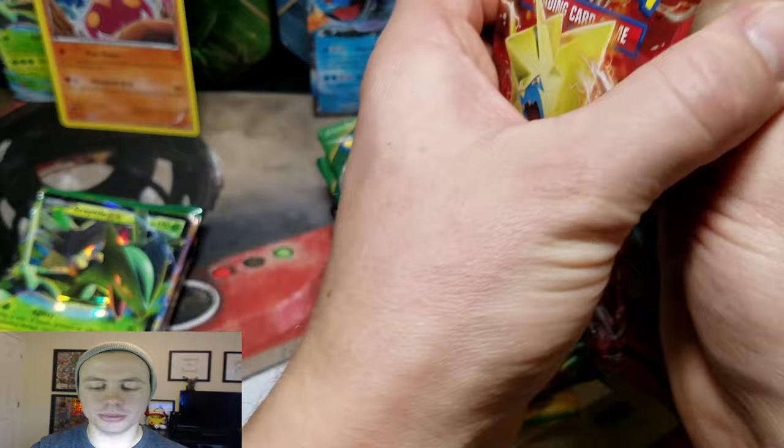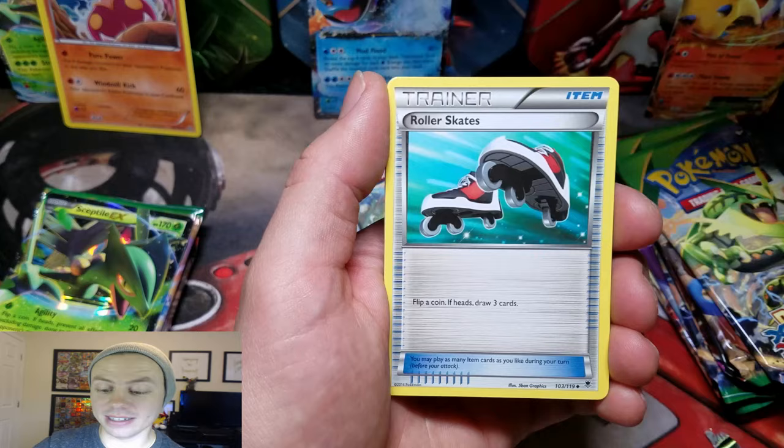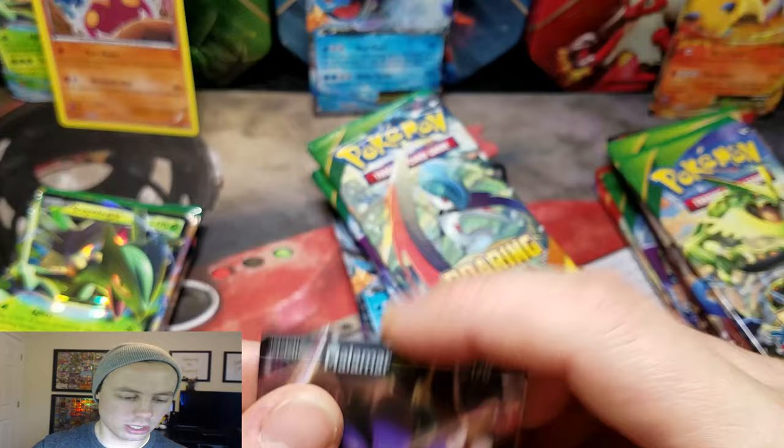Phantom Forces. It will be interesting to see if I'm able to get one of the Secret Rare Dialga Full Art cards — it's all silver metallic looking. I've gotten a couple from these tins now. Furfrou, Bronzor, Reverse Holo — nice! And an Alomar EX. I've been getting this card too from these tins. So at least this tin was able to produce one Ultra Rare.